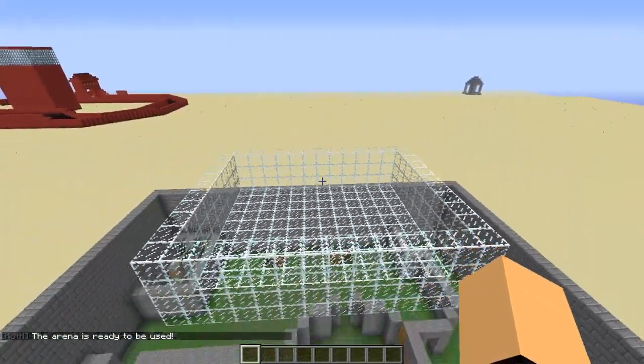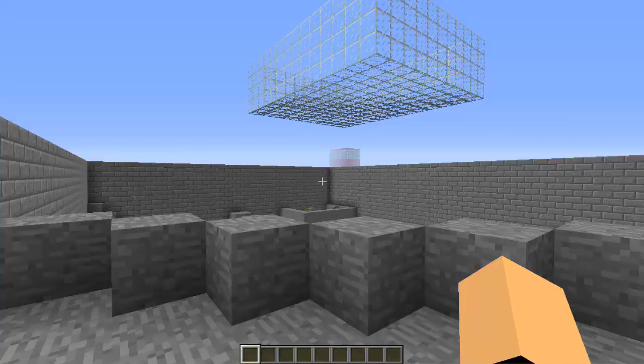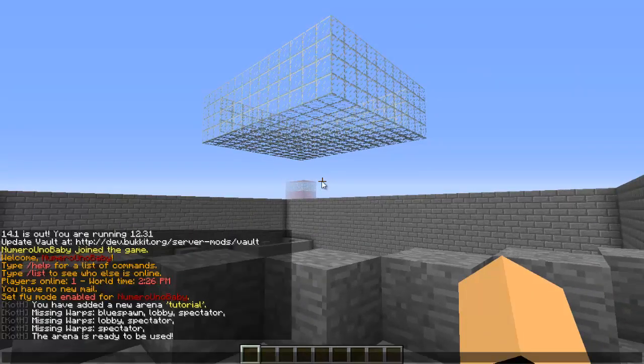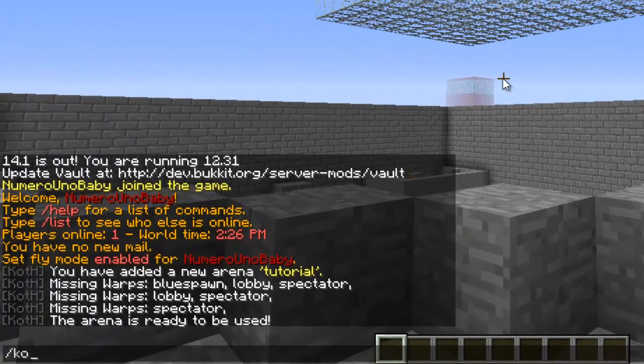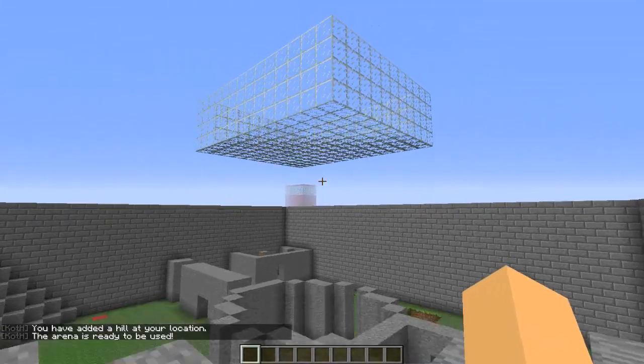Now we just have to add our hills. Since this is King of the Hill, you can set hills wherever you want and set as many as you want. I'm going to set one hill right here. All you have to type is /koth set hill, then your arena name, and that'll add a hill.